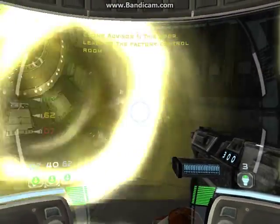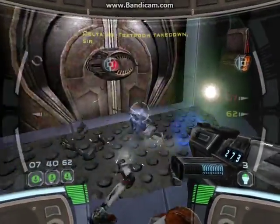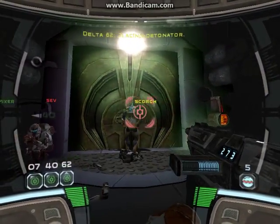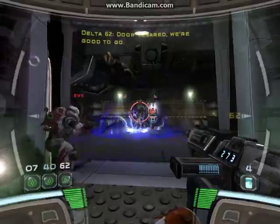This door leads to the battery controller. Initiate door breach, Commando. Commencing. Blazing detonator. Clear! Fire in the hole. We're good, sir. We're good to go.